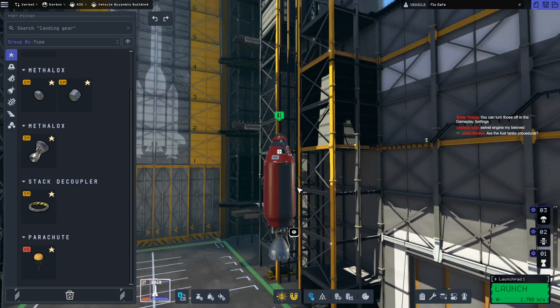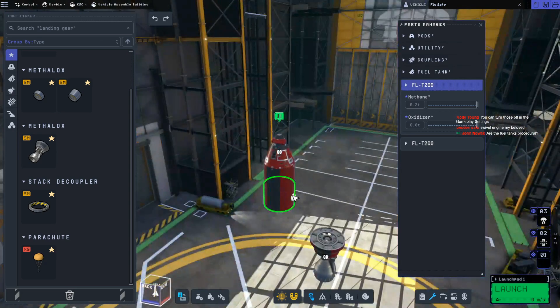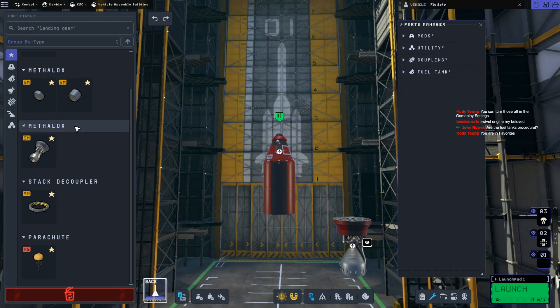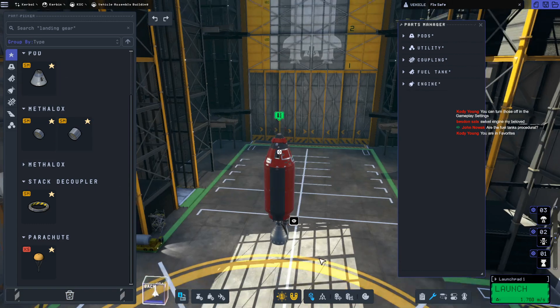Are the fuel tanks procedural? They are not. I don't think there's any procedural tanks - it'd be nice to have procedural tanks, but they are not. They are just slap-on. That's why there's two different sizes. I believe the only parts that are procedural are the aerodynamic parts, like the wings and tail fins and stuff like that.